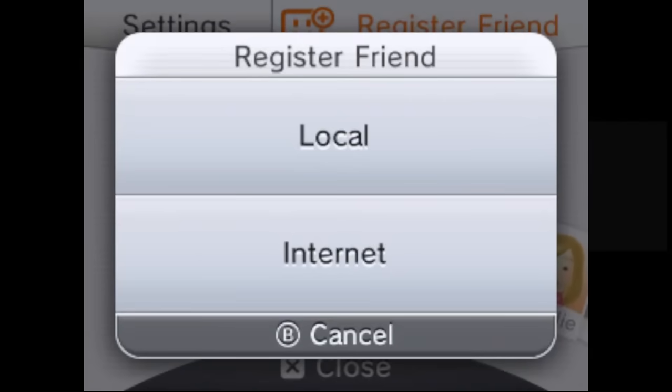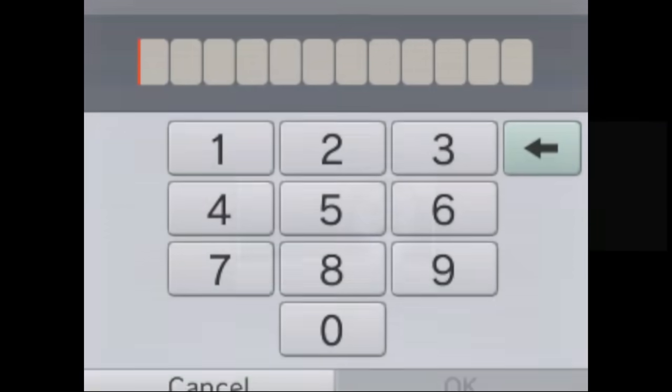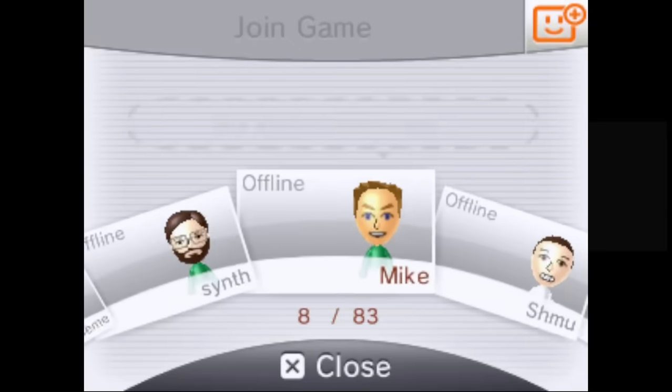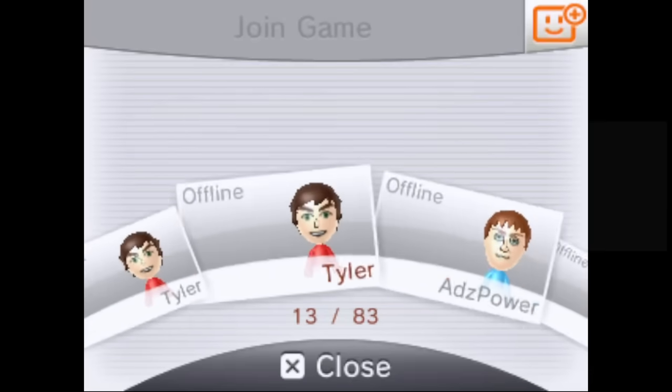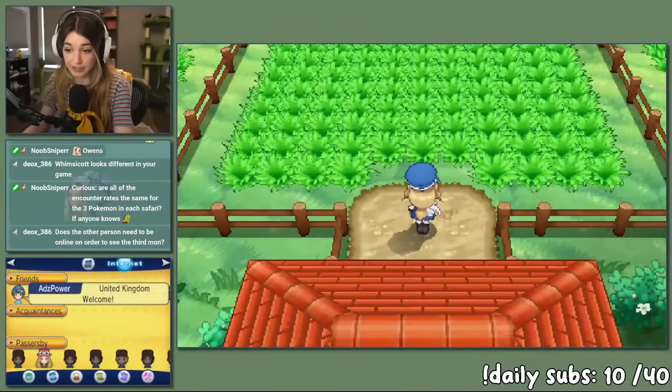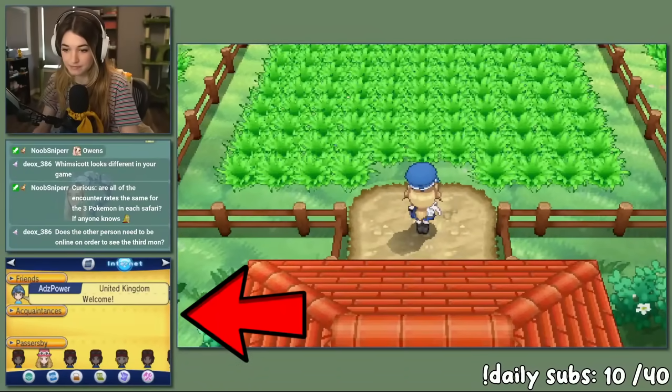Adding friends on the 3DS is a lot more annoying than adding a friend on the Nintendo Switch. If person A is trying to add person B on the 3DS, both people need to mutually type in each other's friend codes. You won't be notified if someone else is trying to add you like on the Switch, so it's a little annoying. Once you've added someone on the 3DS and you're both online, you would then connect to the internet on the Player Search System, or PSS.